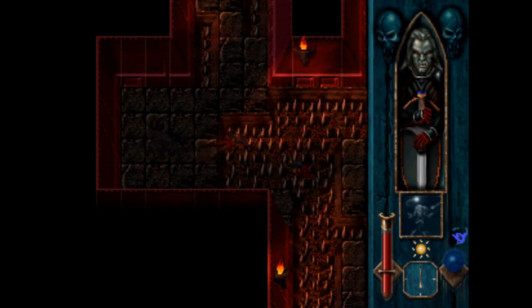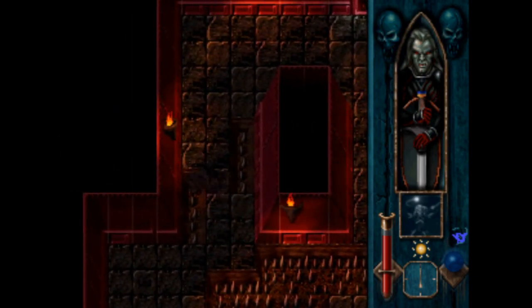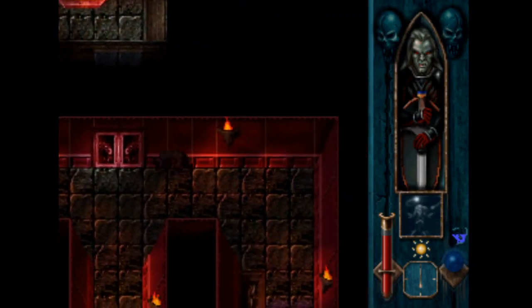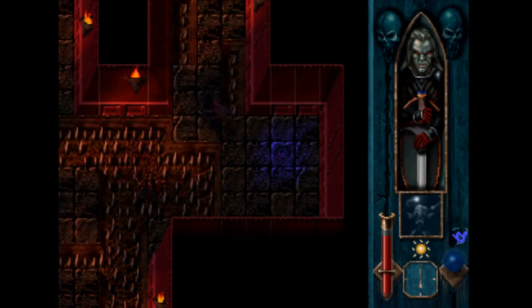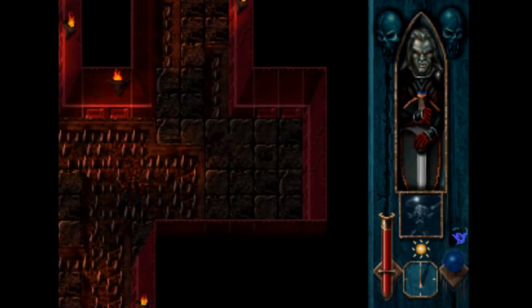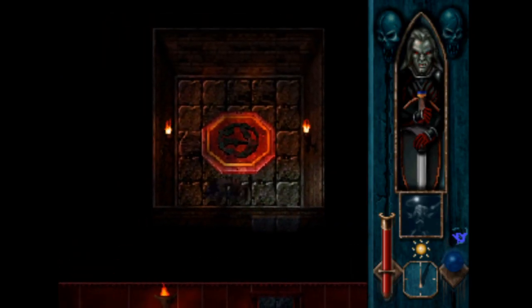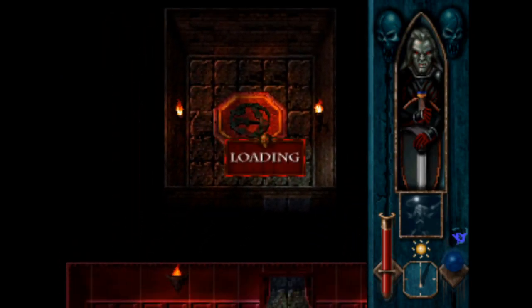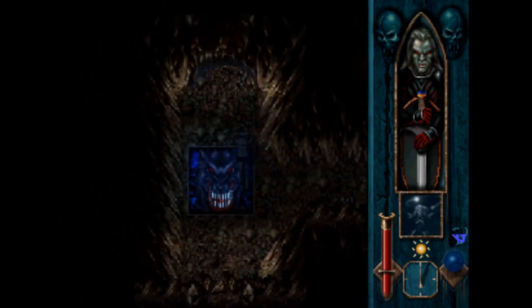Oops, found a real button — I wonder what that's for. I guess we're opening this door right here. There we go, full health. God, you just have to get like a tiny bit close to that side and just get knocked back like crazy. Okay, now I'm back here in this cave.